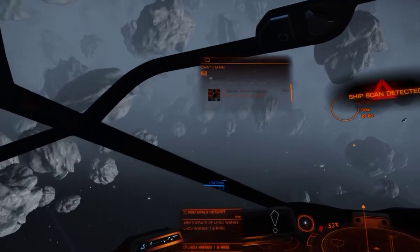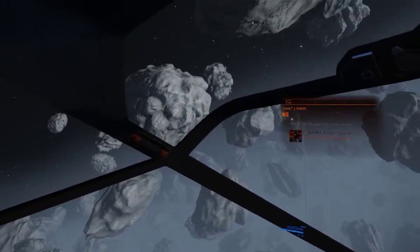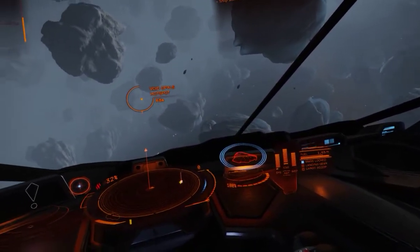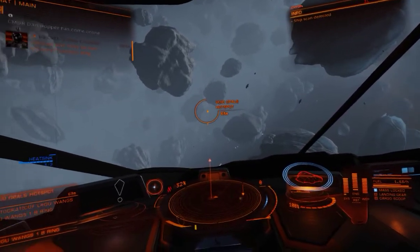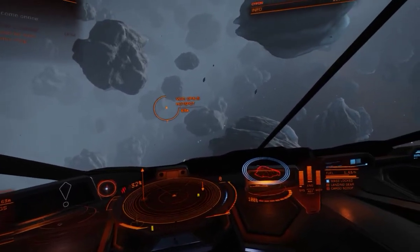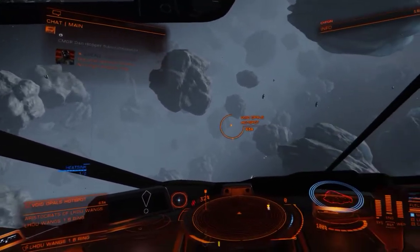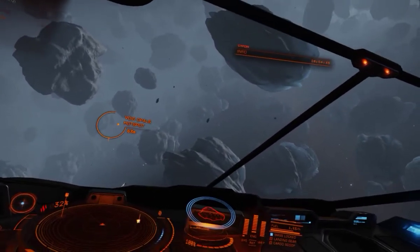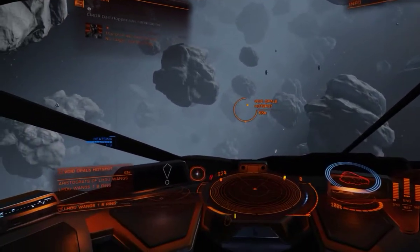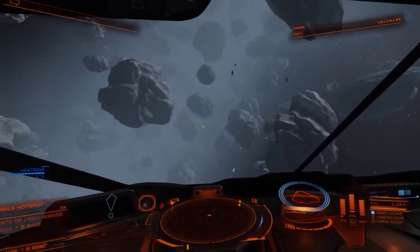The best way is just to let them scan you because you're empty at the moment. Scan detected — they're checking what I've got. But I've got nothing so they're not going to be interested. They'll just say you've wasted their time and move on. Once they scan you they do tend to leave you alone. There are four ships over there for some reason, but they could just be miners. I've got my centre point now.